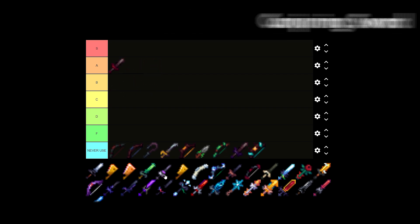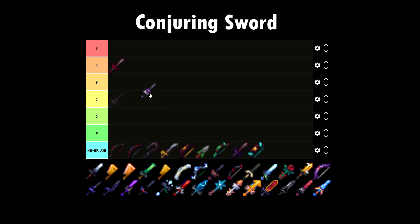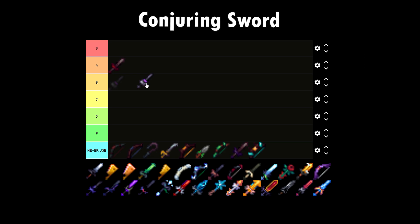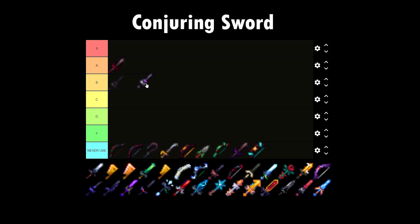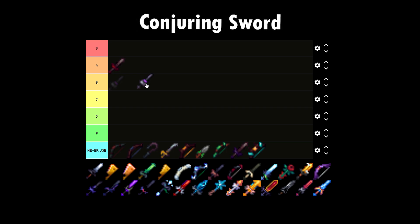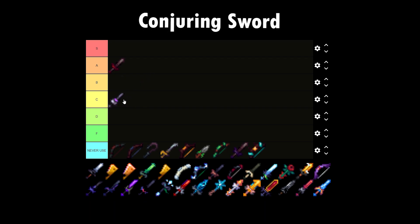Next one I want to talk about is the Conjuring Sword. If you don't like to use TNT, use a Conjuring Sword if you're not playing as a mage. This sword honestly holds a special place in my heart when I couldn't afford infinite TNT. The ability basically shoots a guided sheep to explore a certain area — it doesn't really kill anything, but it's really great to get secrets. So I'm putting this on C tier.